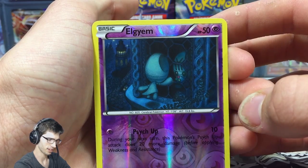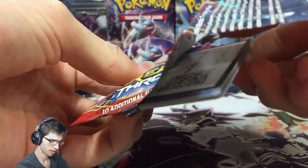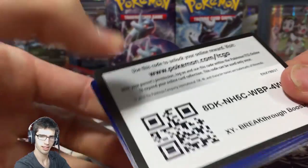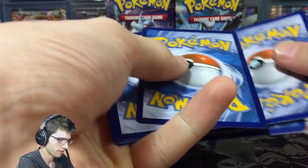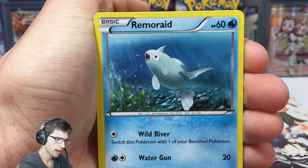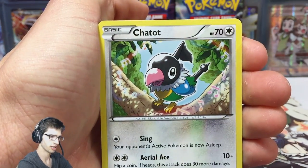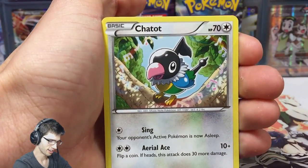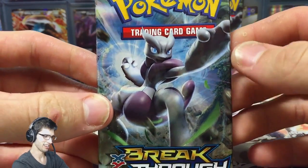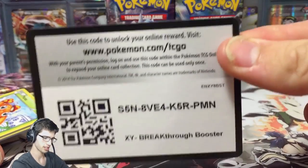We've got a reverse Beldum to kick off the part, and then a Raichu regular rare with Thunderclap Shot and Electro Smash. We've had a pretty good case so far. Back-to-back codes — thanks for watching, really appreciate it. If I were to get another full art, I'd possibly want a full art Mega Houndoom EX — not very playable but it looks sick — or the Mega Mewtwo X full art, because that thing is awesome.